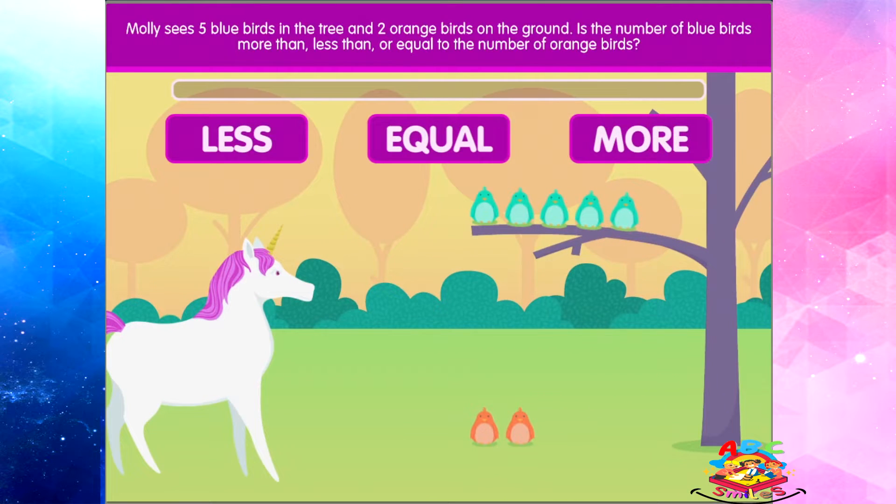Molly sees five blue birds in the tree and two orange birds on the ground. Is the number of blue birds more than, less than, or equal to the number of orange birds?